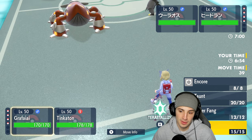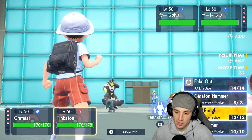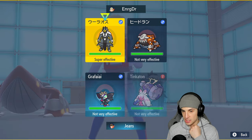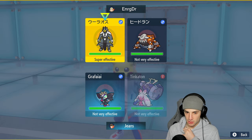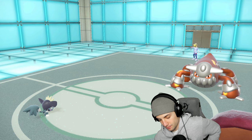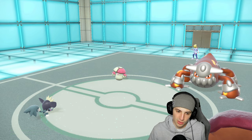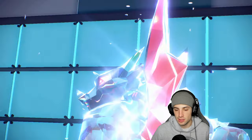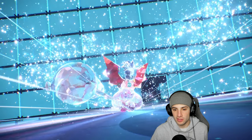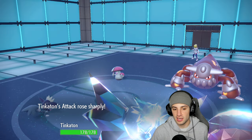They end up going into Urshifu and Heatran. I could go straight dragon type which could work. I'm going to Swagger and then Play Rough into that slot. She hard swaps into Amoonguss — okay. That gives us a free plus two boost, and Play Rough into Amoonguss does a little damage. Next turn Ice Hammer can drop it. He'll probably just throw a Heat Wave. I'll get that Own Tempo and won't be confused.